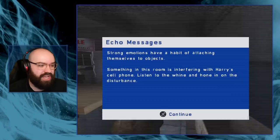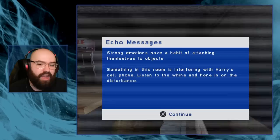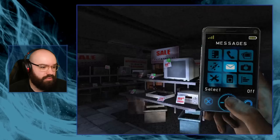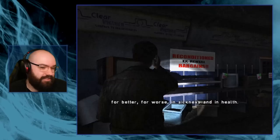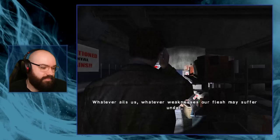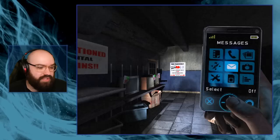Echo messages - strong emotions have a habit of attaching themselves to objects. Something in this room is interfering with Harry's cell phone. Listen to the whine and hone in on the disturbance. I quite like this, this is really interesting. It's like freaking you out - it's getting so loud. 'To have and to hold from this day forward, for better for worse, in sickness and in health. Whatever ails us, whatever weaknesses our flesh may suffer under, our love will cure all ills. Our love will be our rock.' When you're just listening to someone else's wedding vows.